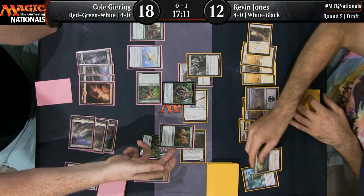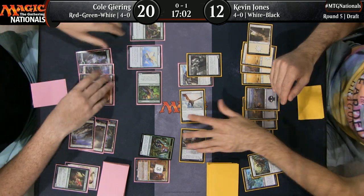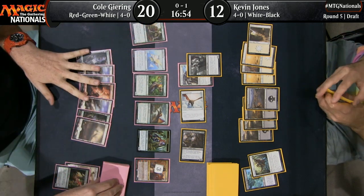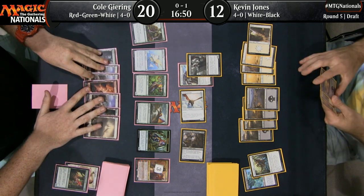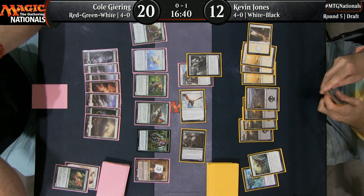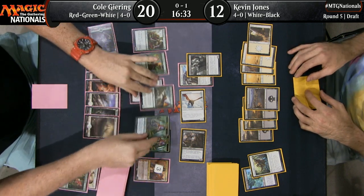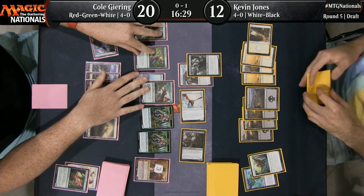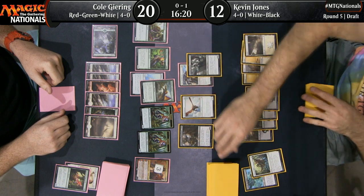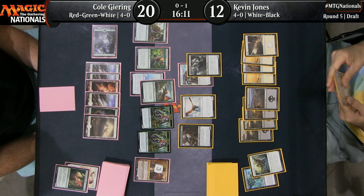Slash of Talons is going to kill the Daggertooth — the dinosaur's going to die to the Aerosaur. Cobbled Wings is going to fall off it, and he's passing the turn back. And there we go — he finally plays the Snapping Sailback. Cole should feel relatively comfortable with his long-term game plan here as Huatli just generates serious advantage every turn. 3-3 tramplers — that is no joke. Those will simply overwhelm Kevin Jones if he doesn't find an answer for Huatli at some point.